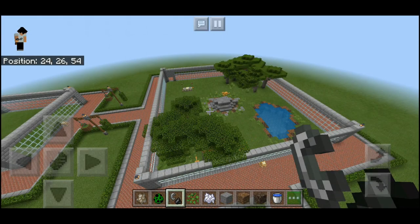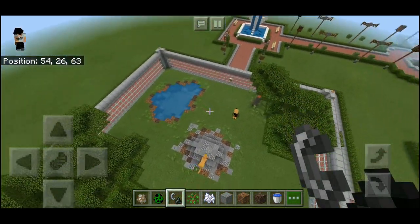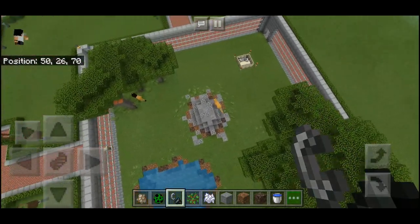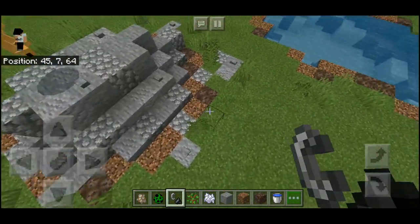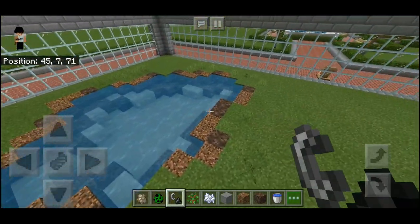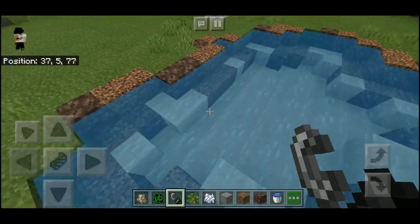Hello everybody, my name is Derectrex and welcome to episode 5 of Let's Build a Zoo in Minecraft. In the last episode, we built this lion enclosure as you can see, and I also added some mud using soul sand and coarse dirt, which I think looks really really nice.